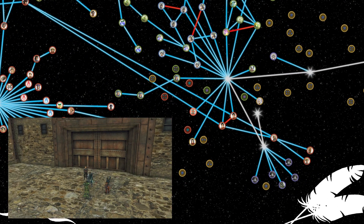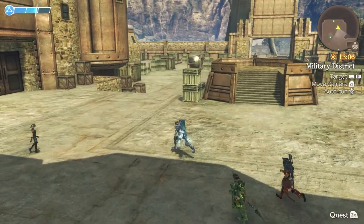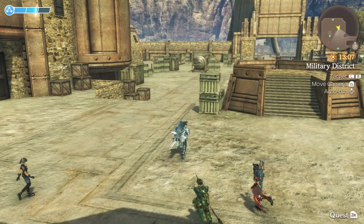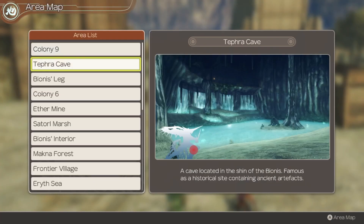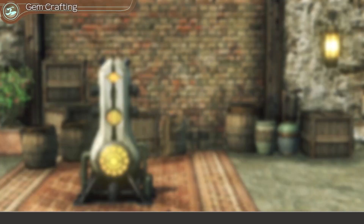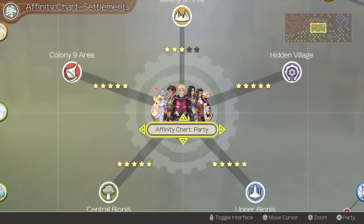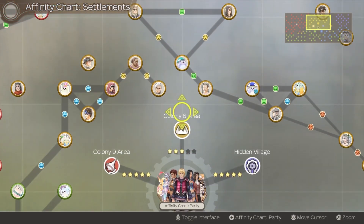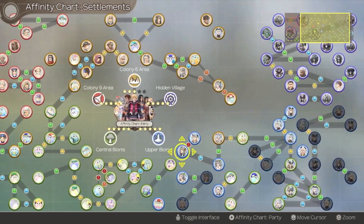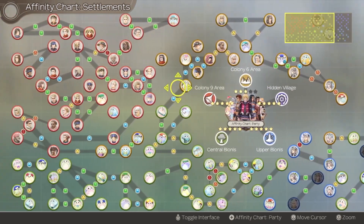That quest is at the end of a long chain and also requires very high affinity — four and a half stars. Looking at the affinity chart: everywhere other than Colony 3 we're up to full. Every link on this chart is a quest completed, which is very nice. The visualizer looks even nicer.